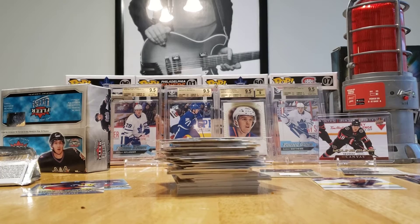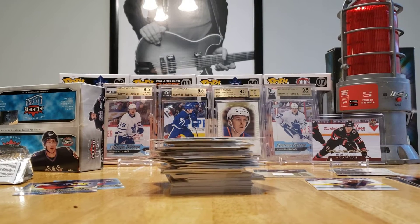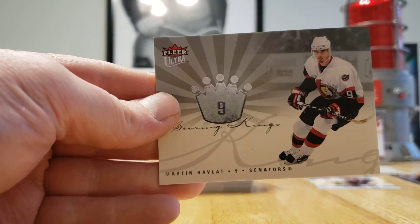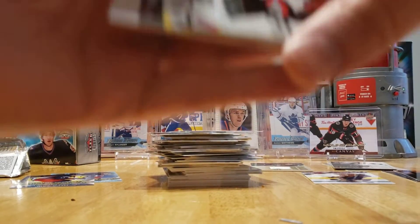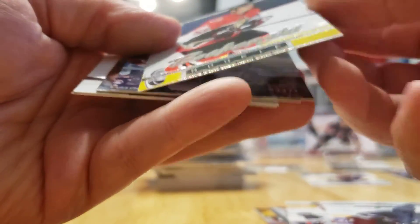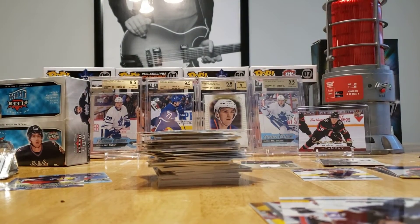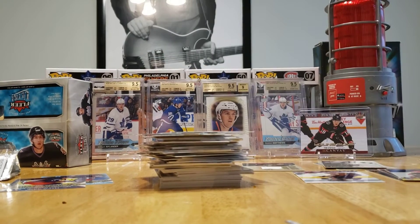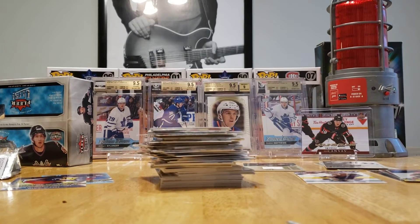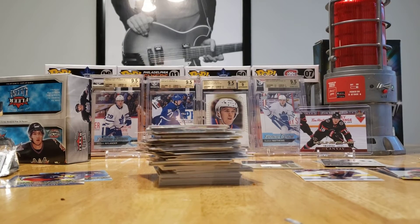We've got our Series 2 Hobby Boxes — we ordered three of them, pre-ordered them back in January or whatever, so we're going to open up a couple of those. The silver cards are just an insert, kind of like the canvas or the portraits you'd see in the Upper Deck series. Right now we've got three rookies, Davis, and we should be getting four more.